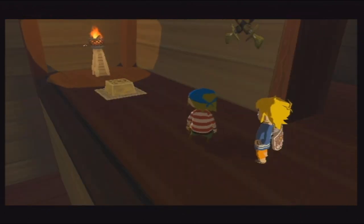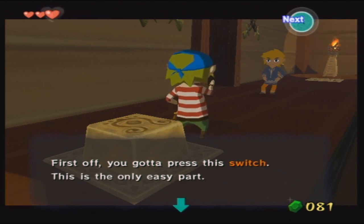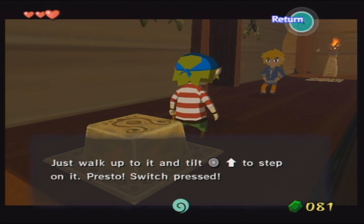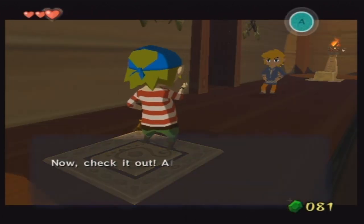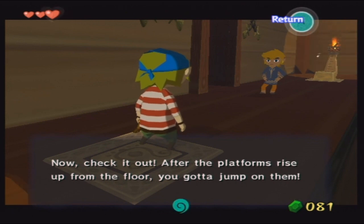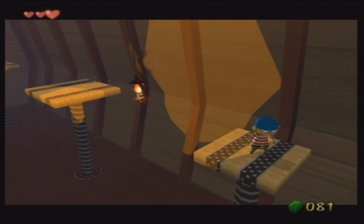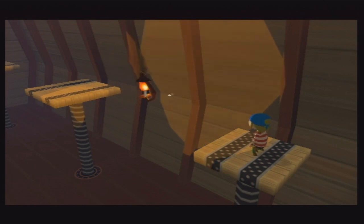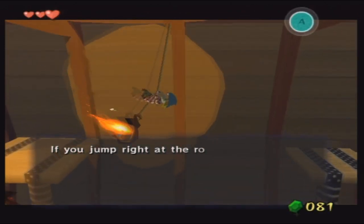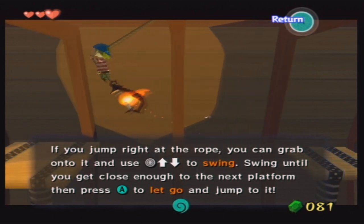Watch everything I'm about to show you real careful so you can cram it into your mushy little brain. First off, you gotta press this switch — this is the only easy part. Also walk up and tilt up on the swirly thing to step on it. Presto, switch pressed! Every pirate ship has this kind of room. After the platforms raise up from the floor, you gotta jump to them. The next one's too far, so that's when you grab the rope — use up and down to swing, then press A to let go and jump onto the next platform.